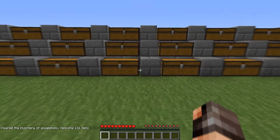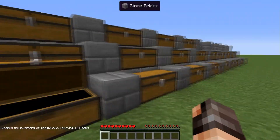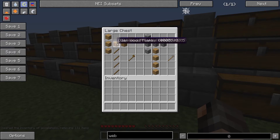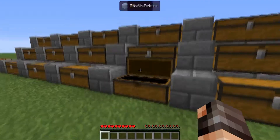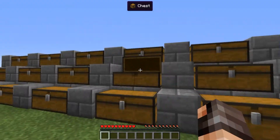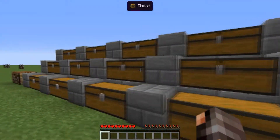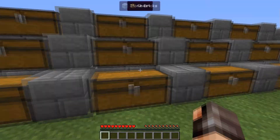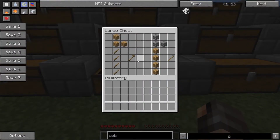Next we have the pickaxes and the crafting recipe — all the same, like that, like that, and like that. Same with the pickaxes and the hoes.